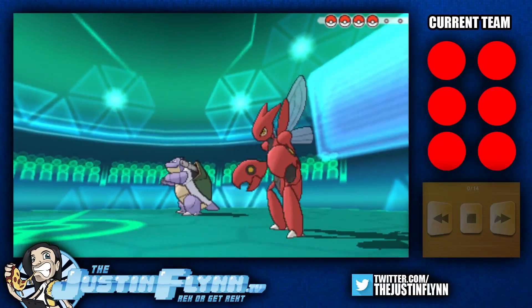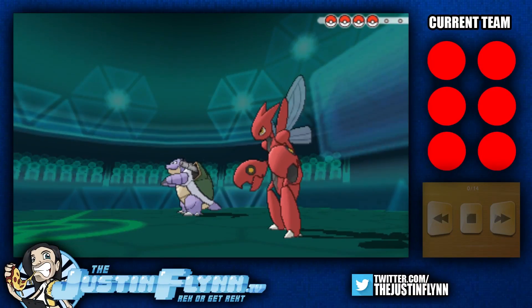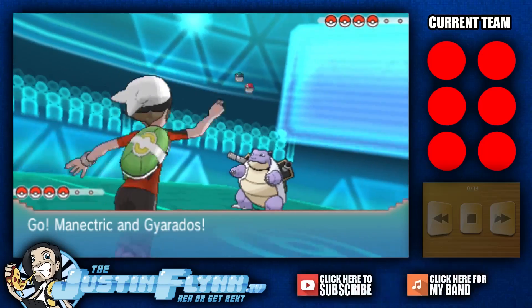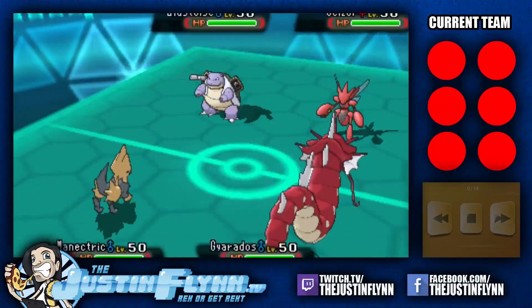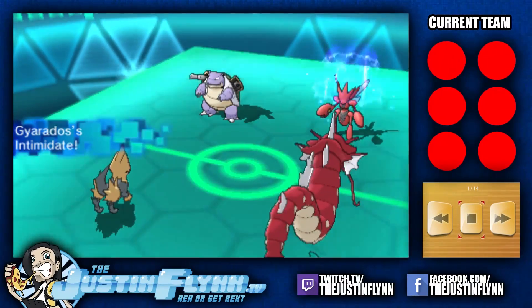Zekrom says, can anyone trade me a 6IV Ditto? You can check for a 6IV Ditto at Twitch.tv/TheReplayFlynn, or go over to TheJustinFlynn.tv and put that in the trade section — ask for that in the trade section.